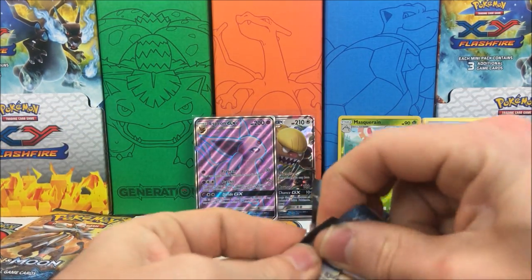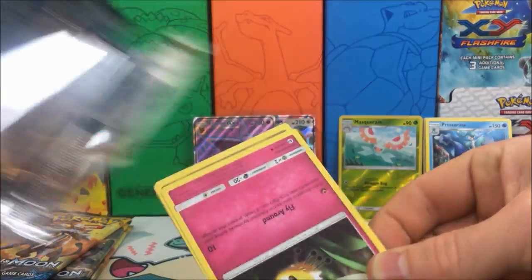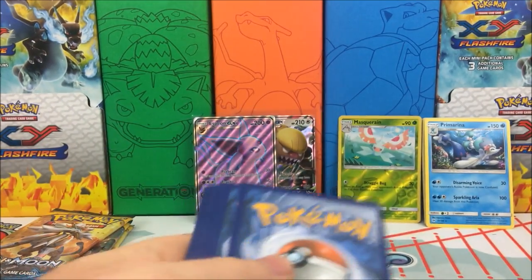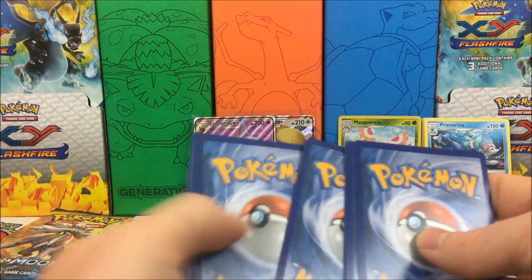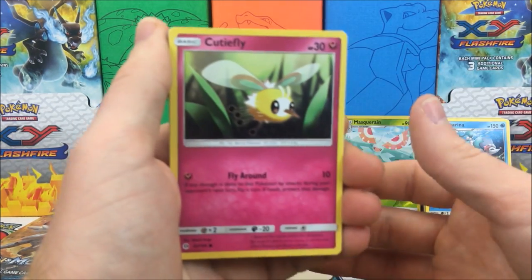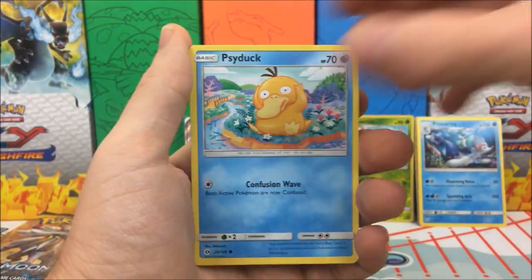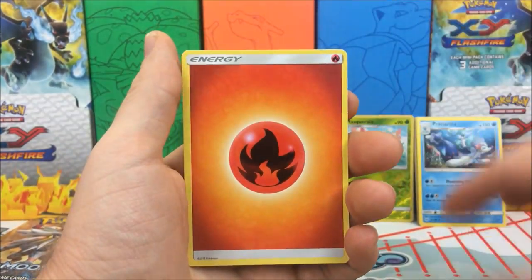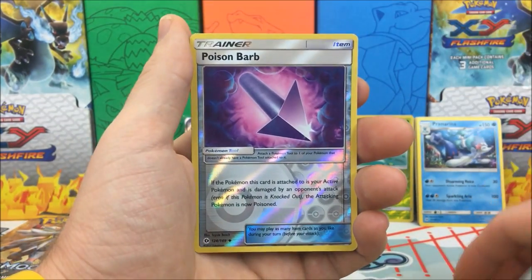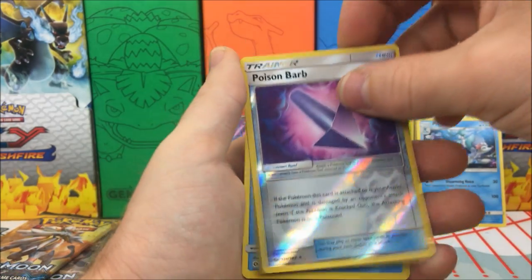We have three packs to go after this — hopefully we can get one or two more good pulls. We have a Cutiefly, Dratini, Spearow, Psyduck, Eevee, Fire Energy, Granbull, Pokéball, Dartrix. Reverse holo is a Poison Barb, and our rare is a Golduck — regular rare.